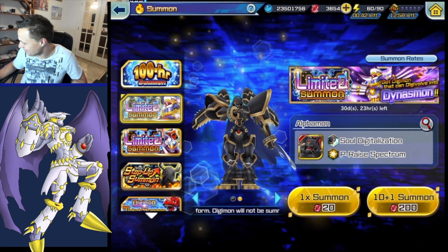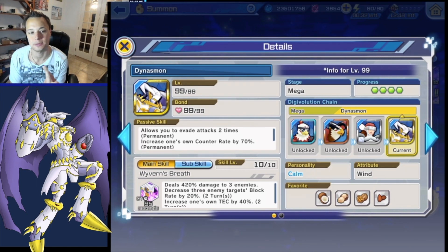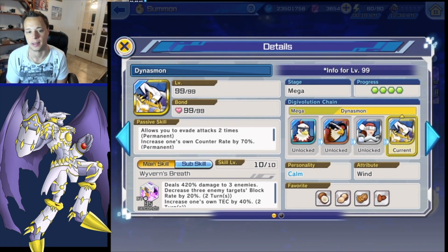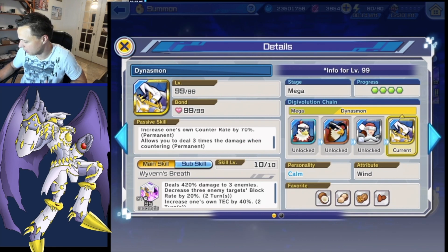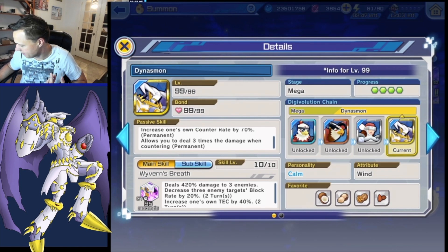I'm getting paid off for skipping his banner back at New Year's. Alphamon's passive skill allows you to evade attacks two times permanently - so he gets to evade twice - very similar to a damage limiter. It also increases counter rate by 70 and allows you to deal three times damage when countering, permanently. That makes you really want to build him counter. Any calm plugins I have with counter attack are definitely going on him.